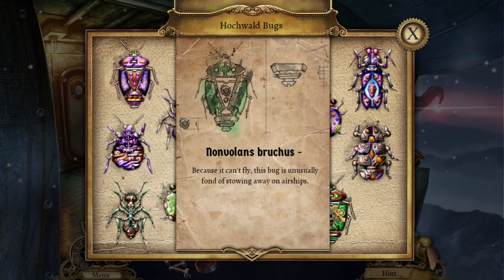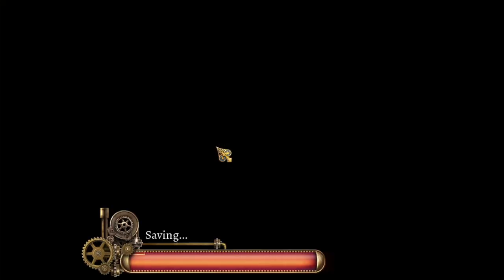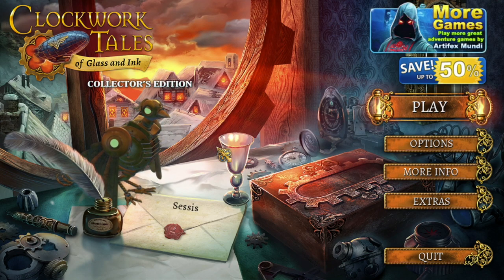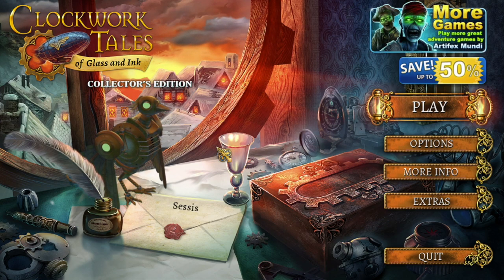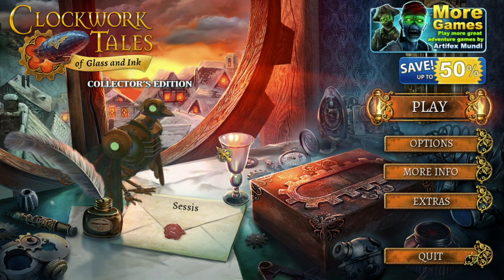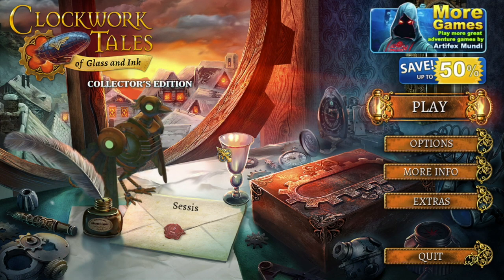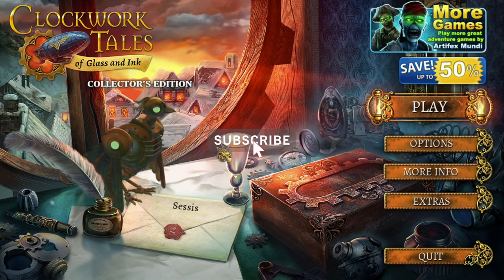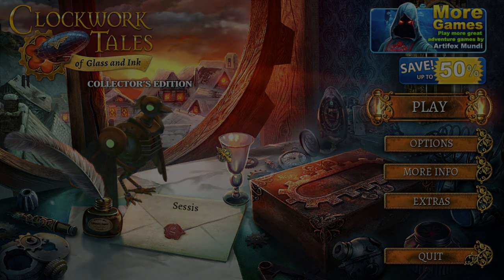Because it can fly, this bug is unusually fond of stowing away on airships. Awesome! We completed our first collection. Thank you so much for watching — I hope you're enjoying it as much as I am. I'll see you next time; we will continue this adventure and see if we can get off this zeppelin and land in the castle. If you enjoyed this video, make sure you give it a like and subscribe to the channel so you don't miss the next episode. Bye-bye!